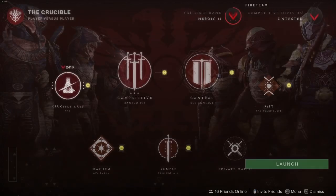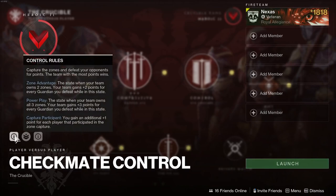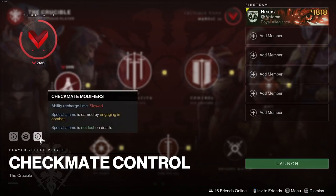The big thing for me as a PvP guy: in the Crucible Labs we no longer have Relic - it has changed to Checkmate Control. This seems to be a more gunplay-oriented playlist. It's basically Control in terms of how you play, but with Checkmate modifiers - ability recharge time is slowed, and special ammo is earned by engaging in combat.